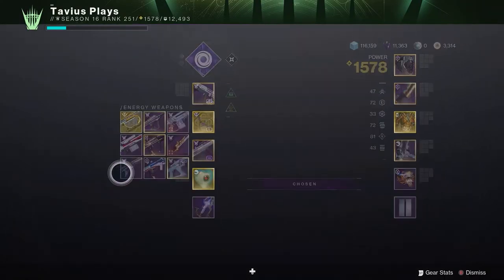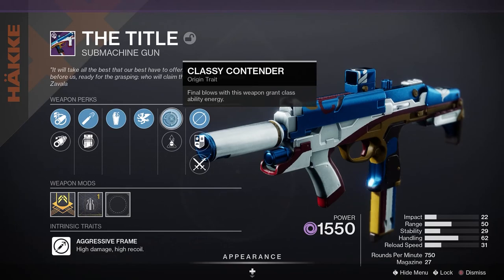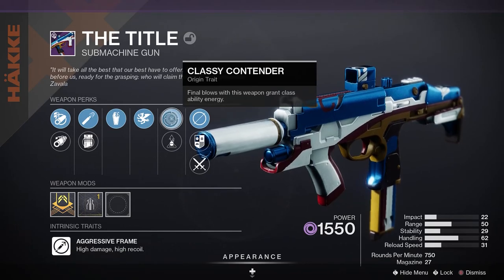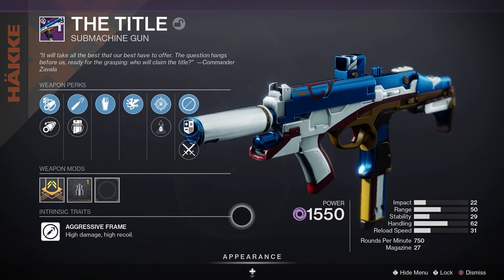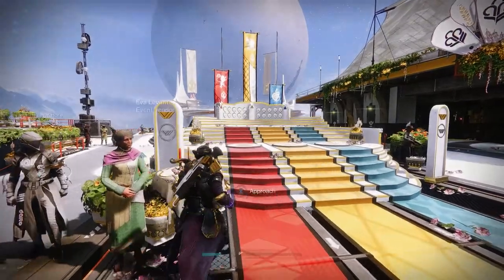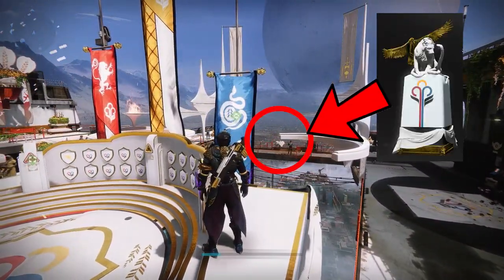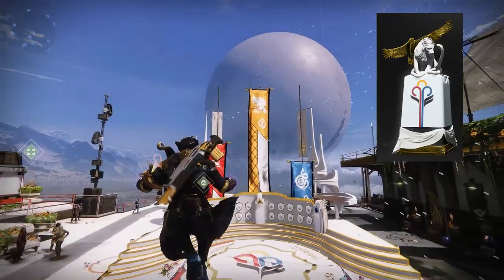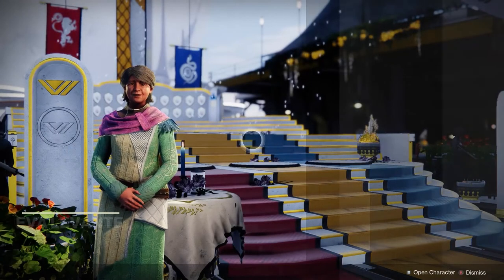The weapon is called The Title. It is a new void SMG that rolls with the new origin trait Classic Contender, which gives you class ability energy with kills. But is it cool enough to make us grind this event for 3 weeks and see our banners go up and down to get a nice tiny statue in the corner of the tower? The rewards for this event are almost non-existent besides the SMG, which at the time of recording this video is bugged and not dropping at all.